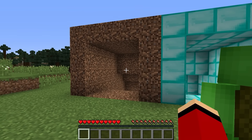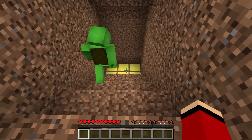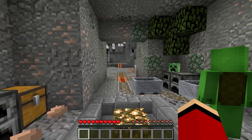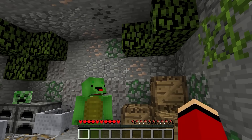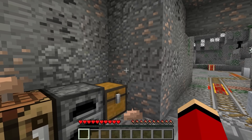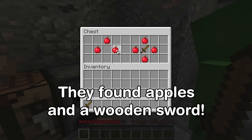Hurry, right now. We'll start on the left. Let's head inside. Here we go. See anything? Where are we? This place is weird. This is the first tower. What's this? There are apples and a sword in here. I'll take mine. Me too. Nice.